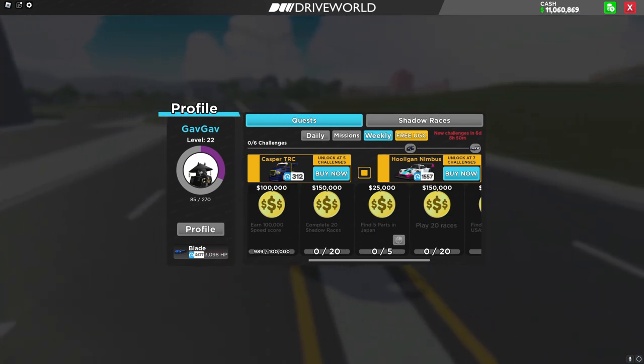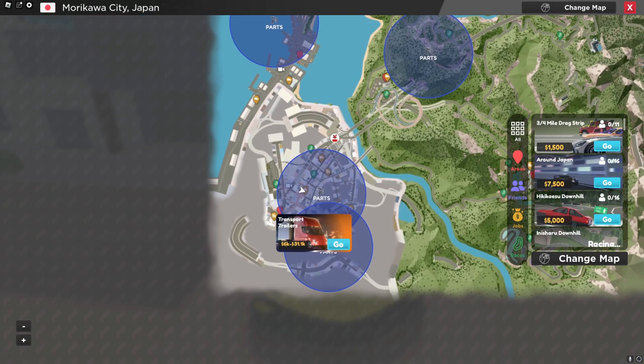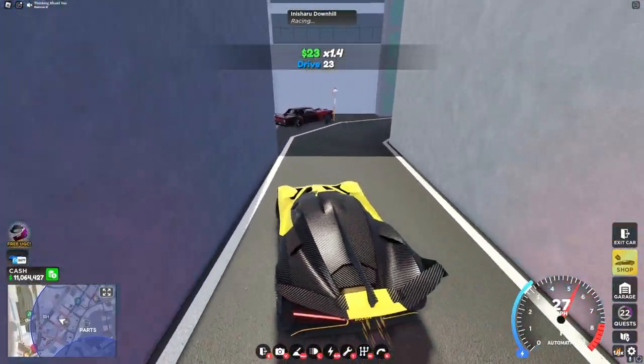With that, let's head over to the Japan map and collect the five parts. For the first part, head over to this trailer delivery spot right here, and right over here you'll find the first part.